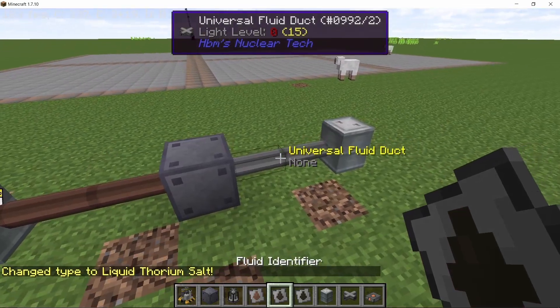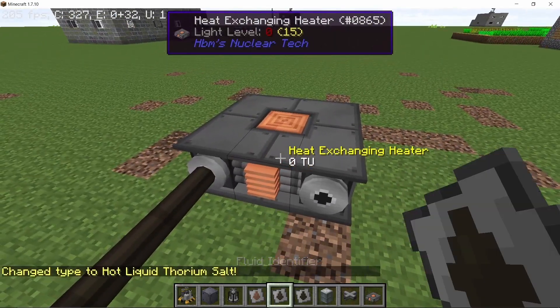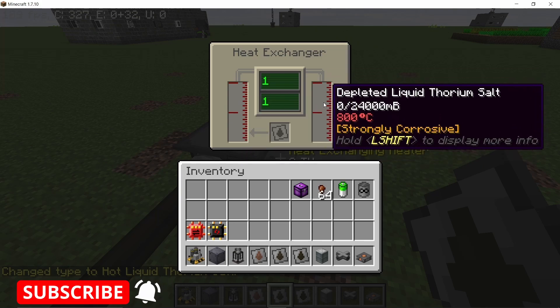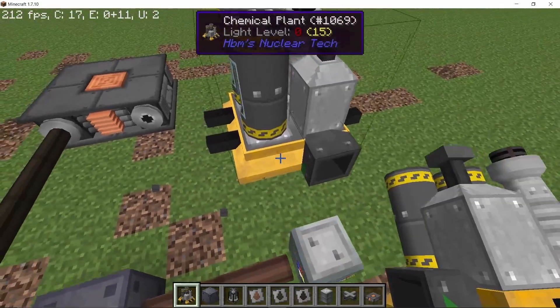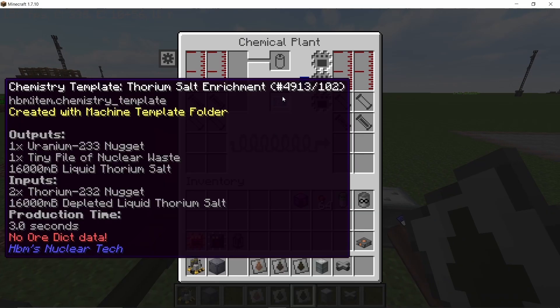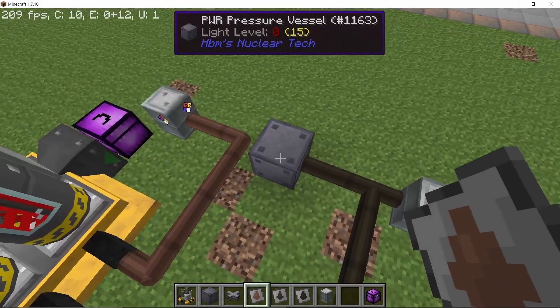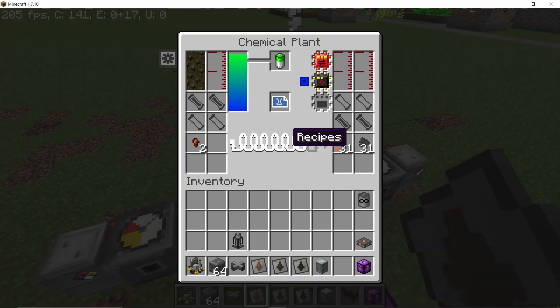In the case of liquid thorium salt, this is not what happens. When it gets converted into hot liquid thorium salt and after giving out its heat, it gets converted to depleted liquid thorium salt which can be used to cool down a reactor. In order to enrich it, we use a chemical plant where we pump in depleted liquid thorium salt, which after combining with two nuggets of thorium-232 gets converted back to liquid thorium salt. As a byproduct we also get uranium-233 and nuclear waste — uranium-233 is pretty useful as it's a fuel.